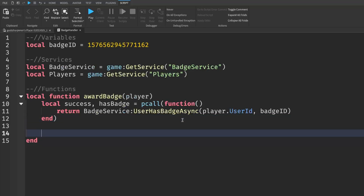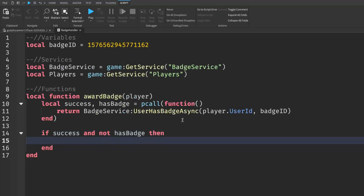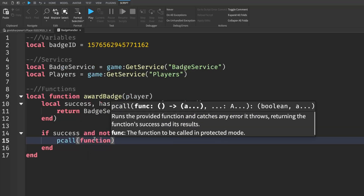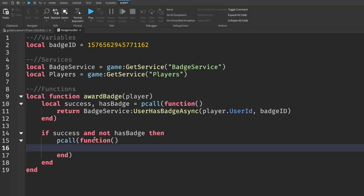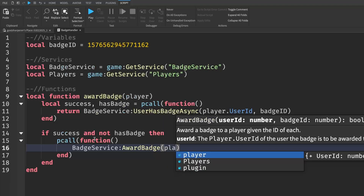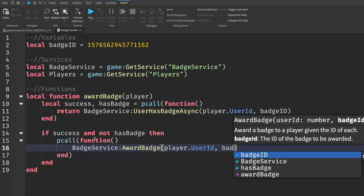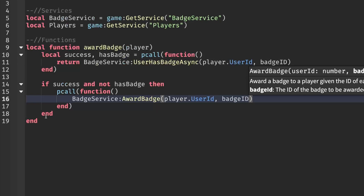Now we check the result. Write: if success and not hasBadge then — the 'not hasBadge' checks if the player does not have the badge, so if they don't have it we can give it to them. Inside that, write: pcall(function() and then: badgeService:AwardBadge(player.UserId, badgeId). Then close the function and end the if block.